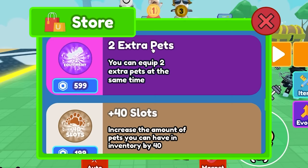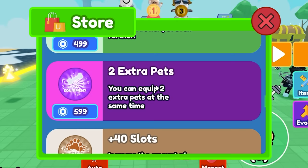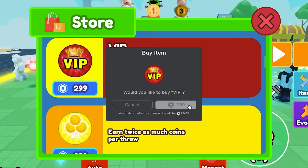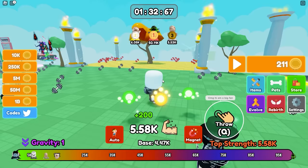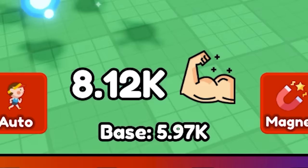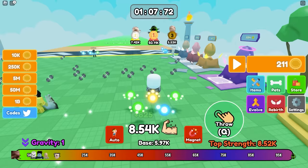Two extra pet slots is gonna cost 600 Robux. Let's get it. I'm also gonna get the VIP because I want those really strong dumbbells. We got VIP — now we're getting a lot of strength and we can equip five pets. Strength is almost at 8,000. I don't think VIP was worth it, but who cares? Let's see how far I can throw this stupid pencil.